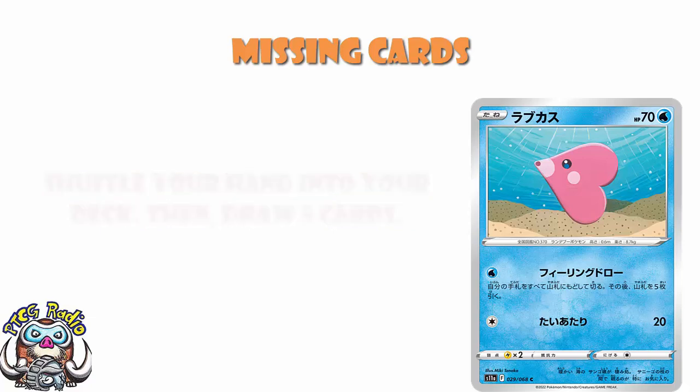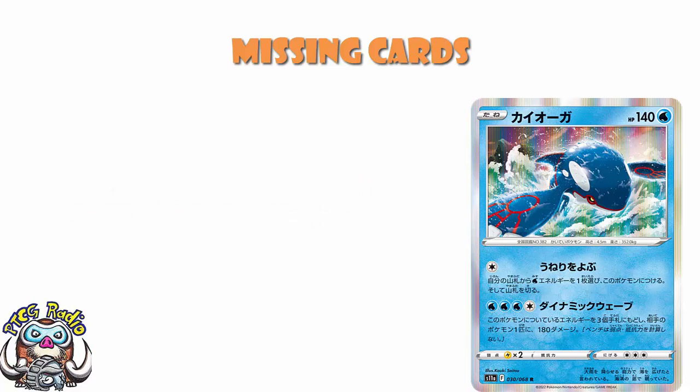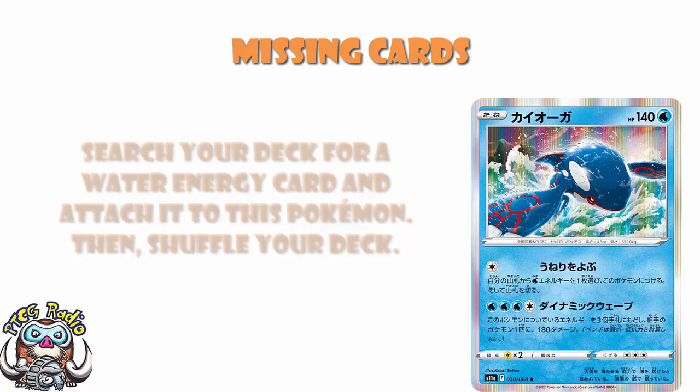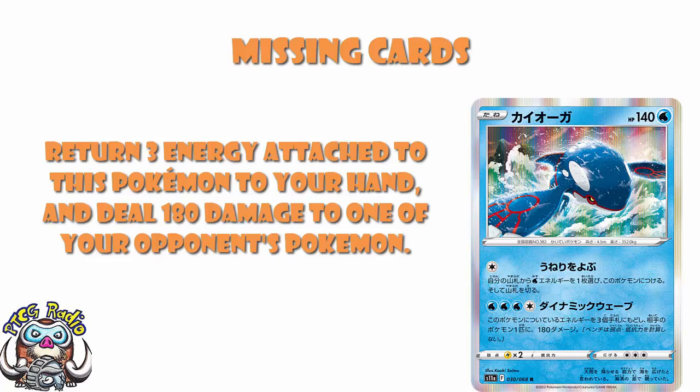Kyogre is hideously expensive, but it's got an attack that lets you search the deck for water energy and attach it — though you're leaving a 140 HP Pokémon in the active to take a hit. For four energy, returning three to your hand, it does 180 snipe — 180 damage to one of your opponent's benched Pokémon. I completely understand that four energy returning three is a lot, but 180 snipe is also a lot. This is one not to be slept on.